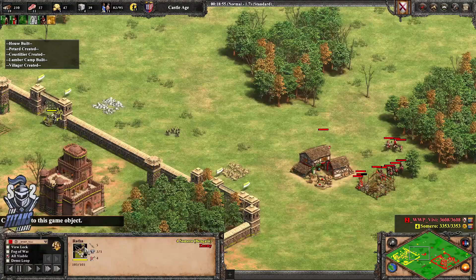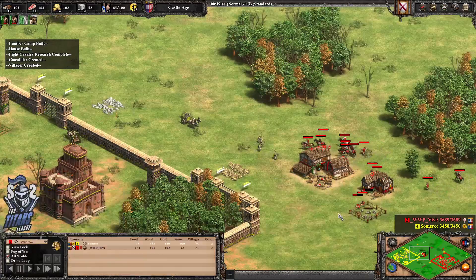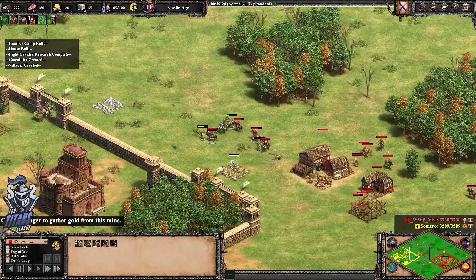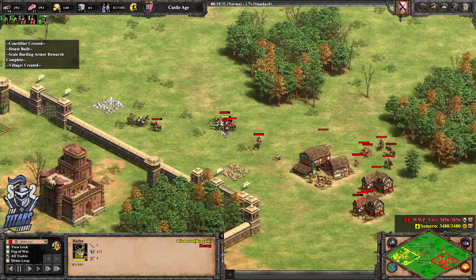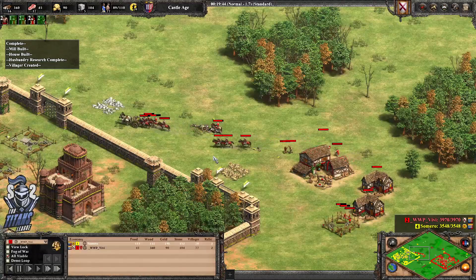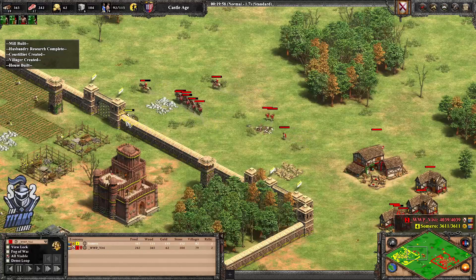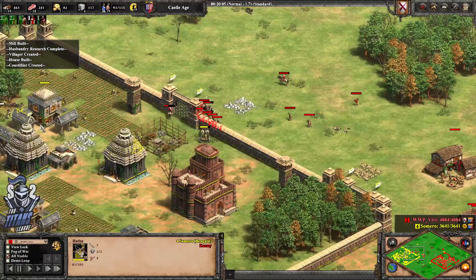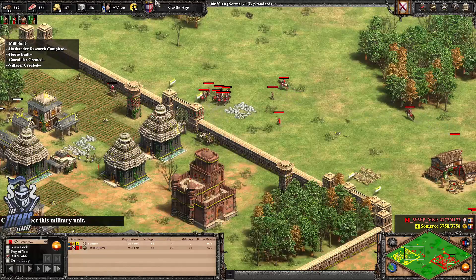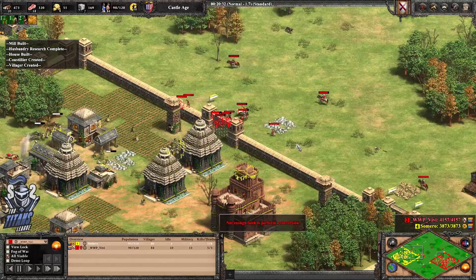Ratha production is starting — these guys attack from both ranged and melee depending on the opponent. There's monks — there's a convert going off. There's only a single one actually, then a second convert lands. It's very rough for Samara.